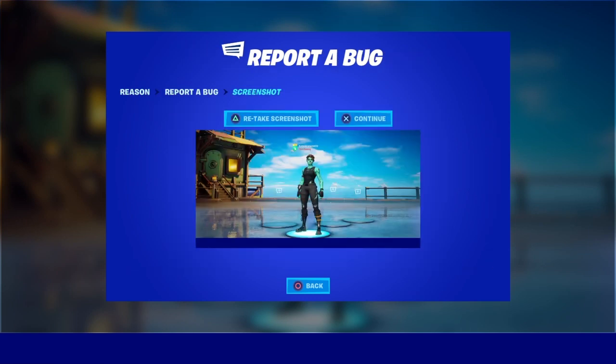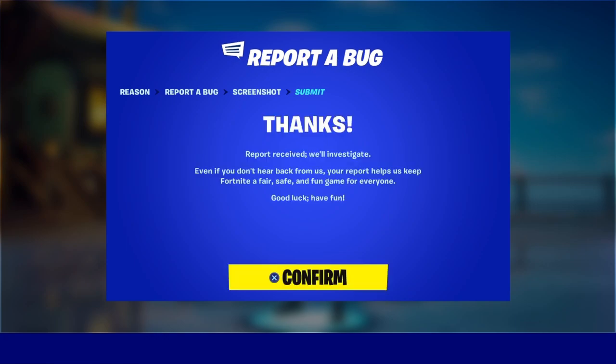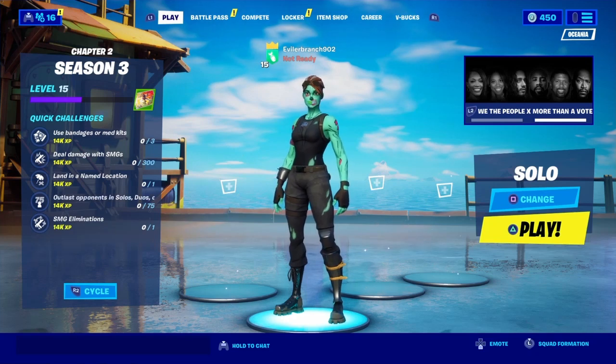You're gonna want to scroll all the way down to the bottom and click on Other. Then you're gonna want to continue and accept it just like that, and then submit the report. Now once you go ahead and submit the report...